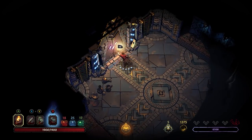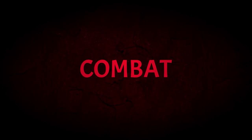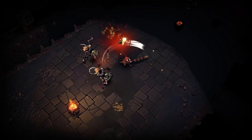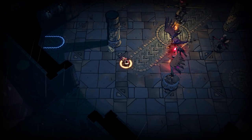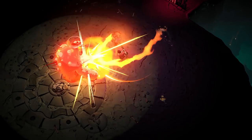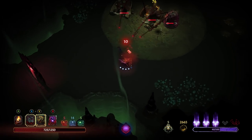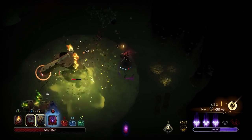When you overcome a room, it's up to you to choose what comes next. Fights in Curse of the Dead Gods bring an addictive mix of fast decision-making, careful strategy, and sharp reflexes. You have access to a wide array of weapons, each with their own strengths, letting you delve deep into creating your own playstyle.